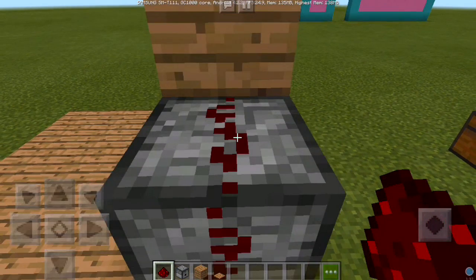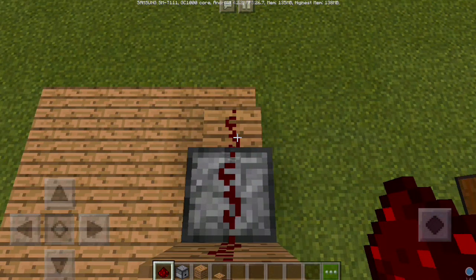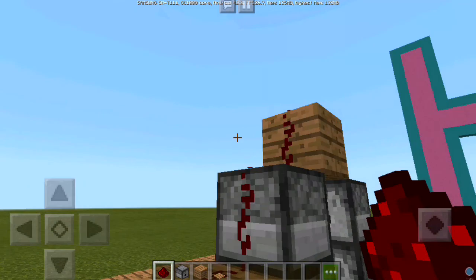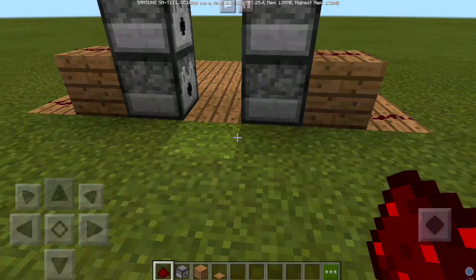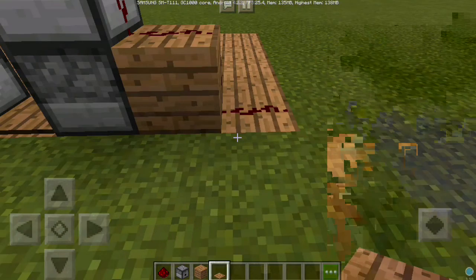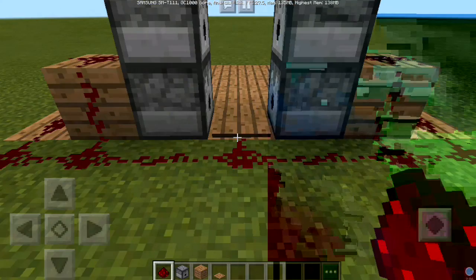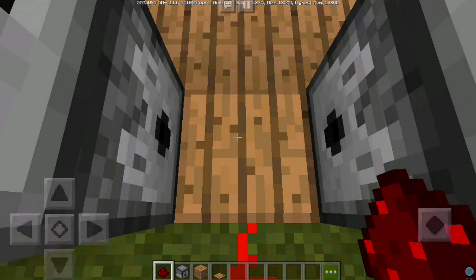Place the redstone here, here, and here, also here — like this, like this — from this place to this place. Okay, then you take the pressure plate and connect the redstone to the pressure plate like this. If you see it, it's good.